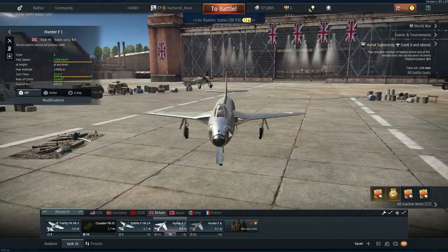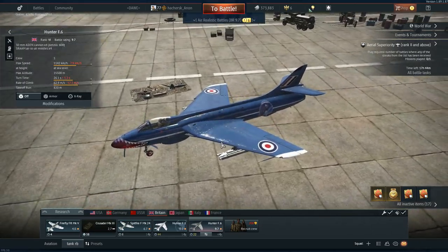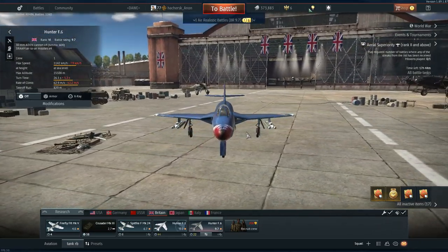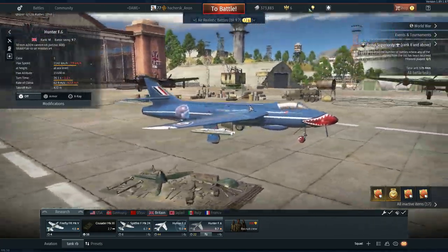All in all, this is a decent plane to fly. Sure, you need to get used to it, but it's a good plane. So now we go on to the Hunter F6, which basically is the Hunter F1 but everything better - it's faster, same cannons, slightly more maneuverable, better energy retention, and so on and so forth.